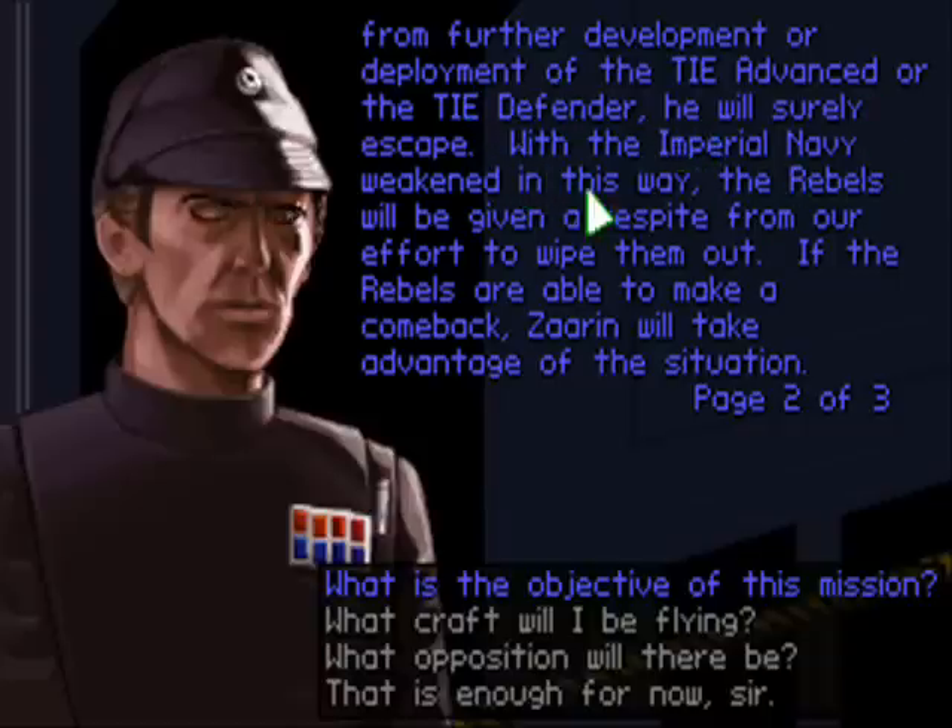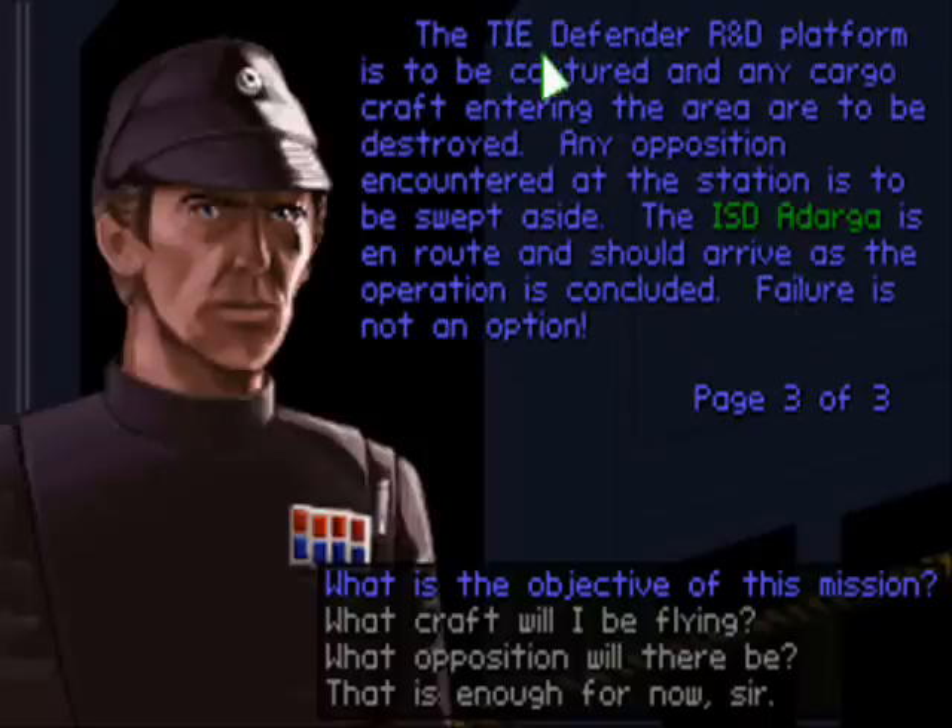With the Imperial Navy weakened in this way, the rebels will be given a respite from our effort to wipe them out. If the rebels are able to make a comeback, Tsarin will take advantage of the situation. The TIE Defender R&D platform is to be captured, and any cargo craft entering the area are to be destroyed. Any opposition encountered at the station is to be swept aside. The Imperial-class Star Destroyer Adaga is en route and should arrive as the operation is concluded. Failure is not an option.